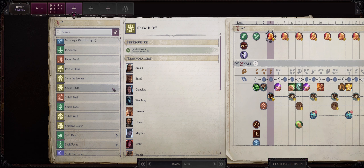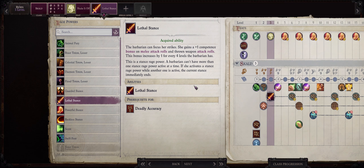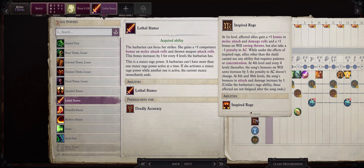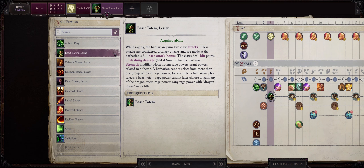Now for our level 3 feat pick, I like going with Shake It Off to increase our Skald's saving throws. At level 3, we also get access to our first Rage Power. There are two choices I like best. The first one would be Lethal Stance, which further increases your melee and thrown weapon attack rolls with a Competence Boost that scales — this is one of the reasons Skalds are so good. Another good Rage Power choice would be Beast Totem Lesser, which grants your entire party, pets included, two Claw Attacks. If you're using a build focused on Natural Attacks or have many pets at low levels, pick Beast Totem Lesser first. Let's go with Lethal Stance for now. We also get another level 1 spell pick — a good one is Remove Fear.